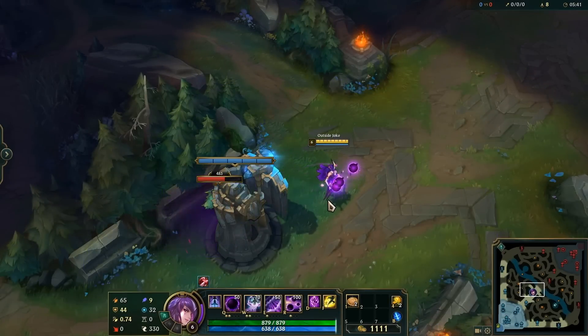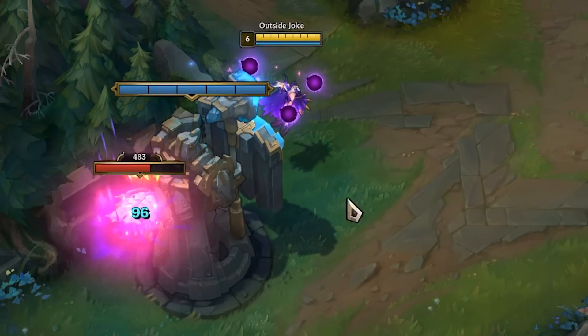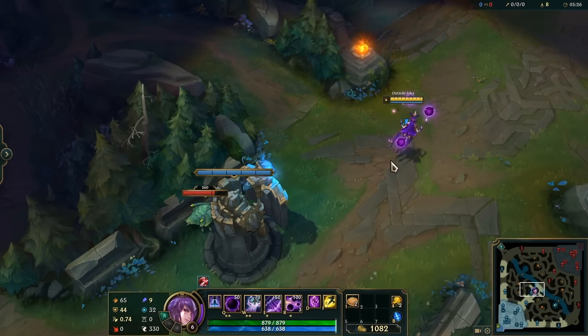When playing Syndra, you can actually trap the Scuttle Crab behind your mid turret and it won't leave. This could actually be good if you were playing against Kindred and their mark came up on it. Also, this only works for the top-side Scuttle Crab, so don't bother trying with the bottom-side one.